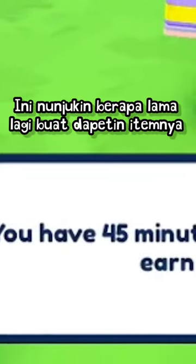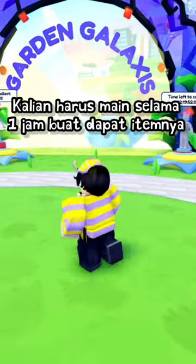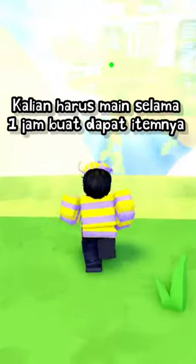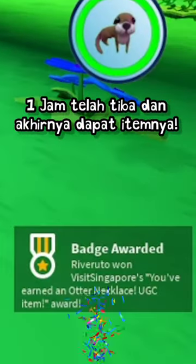This shows how much time you have until you earn the free UGC. You have to play this game for 1 hour to get the free item. 1 hour has passed and now you finally get the free item.